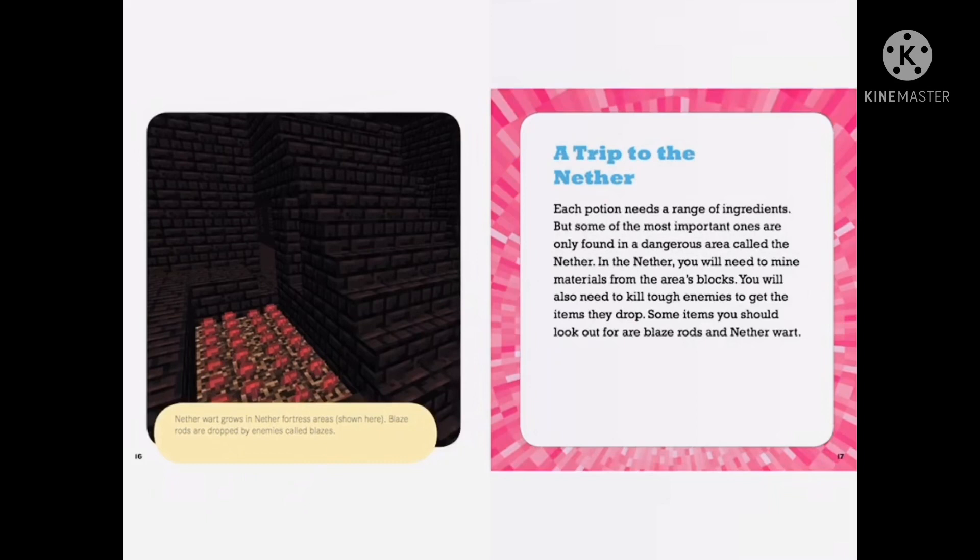Each potion needs a range of ingredients, but some of the most important ones are only found in a dangerous area called the Nether. In the Nether, you'll need to mine materials from area blocks. You will also need to kill tough enemies to get the items they drop. Some items you should look out for are blaze rods and nether wart.